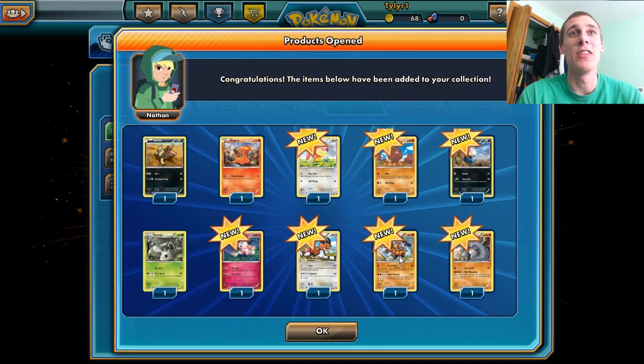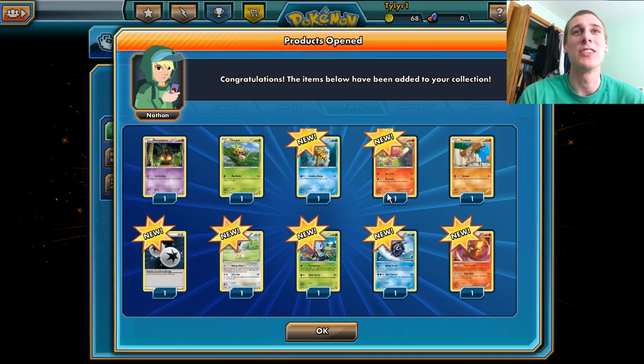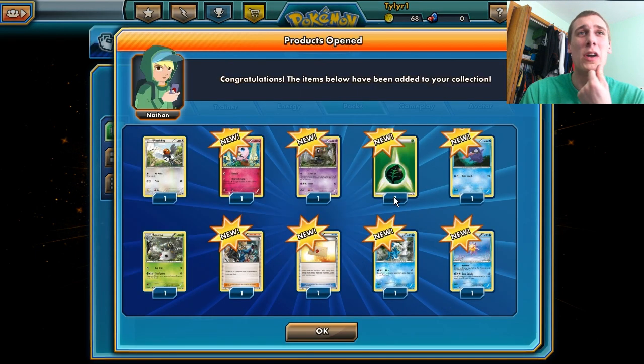We got a Rhyhorn, and then the ball form of Rhyhorn. Another Mr. Mime — we're just stocking up on Mr. Mimes today. We got the Fire Guy, the Delphox, or whatever you call it. We also got a Double Colorless Energy and a Cloyster. I don't even remember Gen 1 anymore. And then we got the Letter thing — I can't read it. Stupid new update thing.